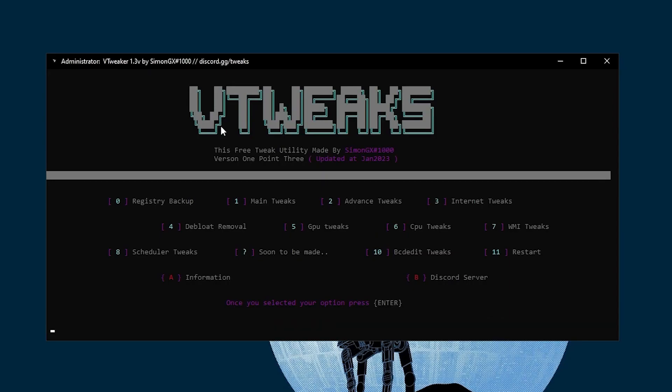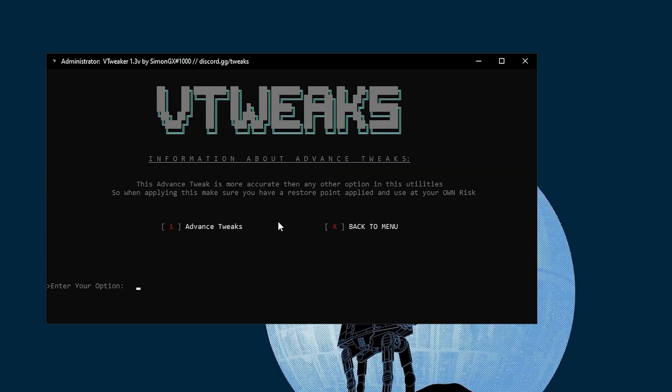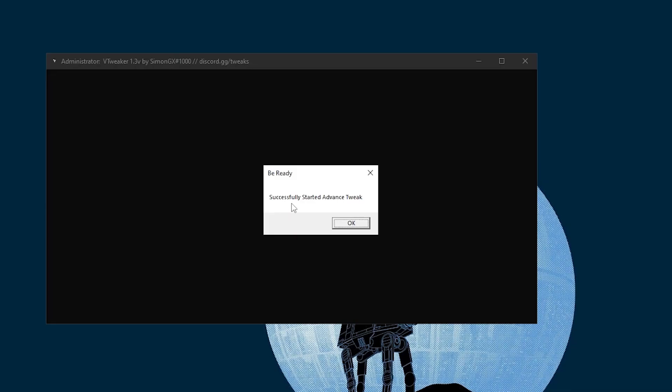Here is the interface of the tweaks. We are going to run these tweaks one by one, but we are not going to apply all of them. In the first step, go for the first option which is Advanced Tweaks. Press 2 from your keyboard and press Enter, then press 1 and Enter. The advanced tweak has successfully started.